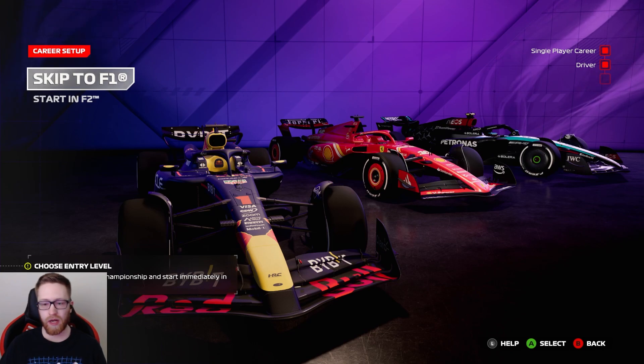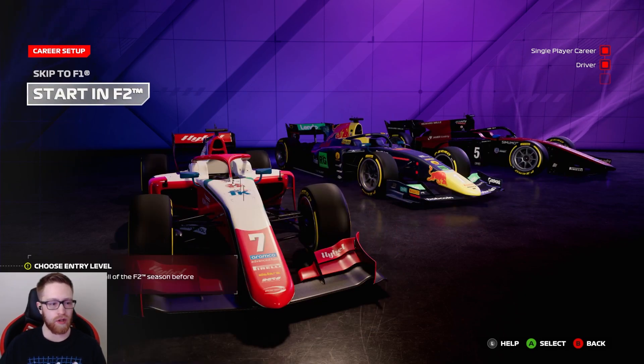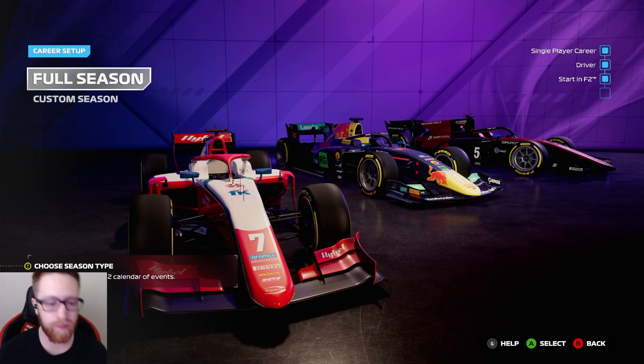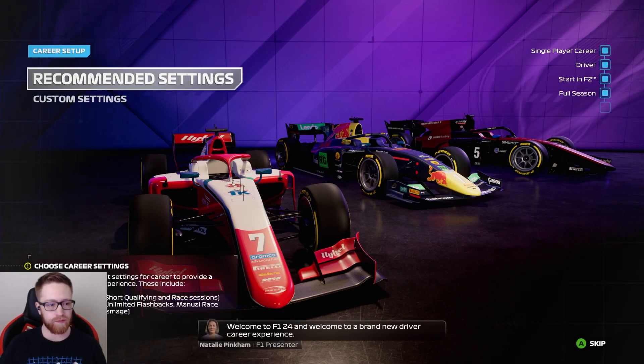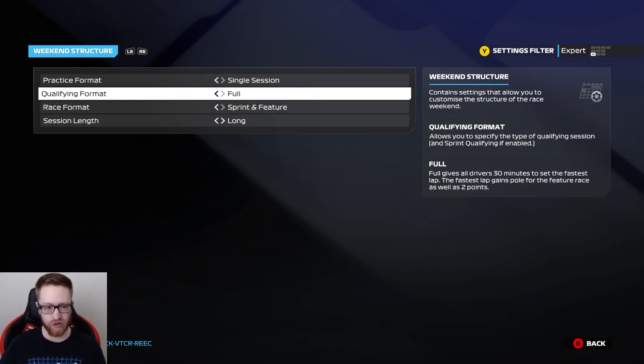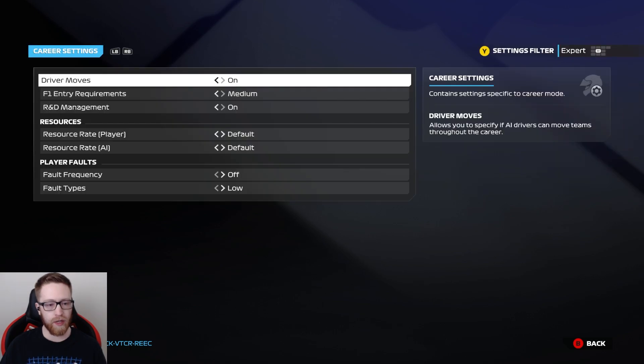We're actually going to start in F2. I want to work my way up and see how that works. This is the 2023 F2 grid. I'm going to do a full season with a long session length - 45 minute practice, 50% feature and 50% sprint. We're going to do the sprint and feature with full qualifying, so 30 minutes to set fastest lap. Pole gains two points.